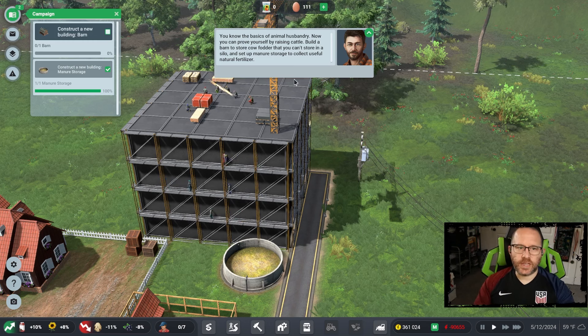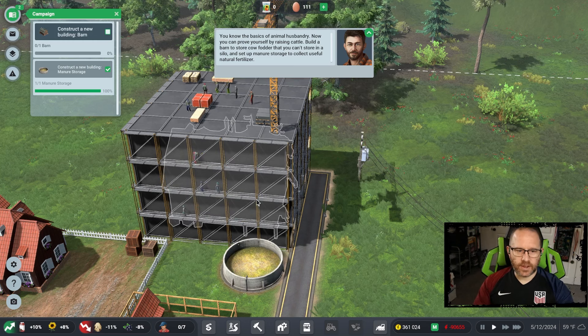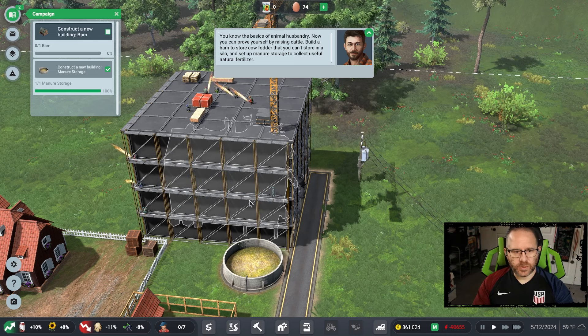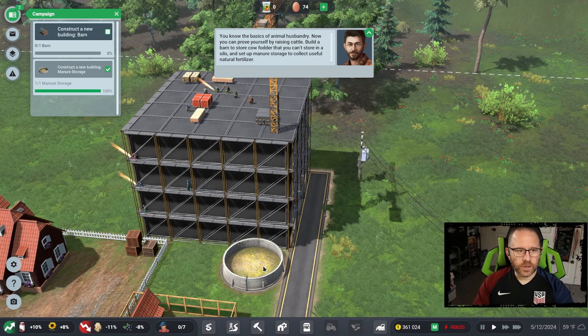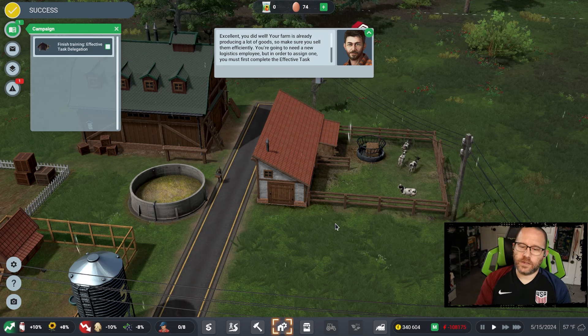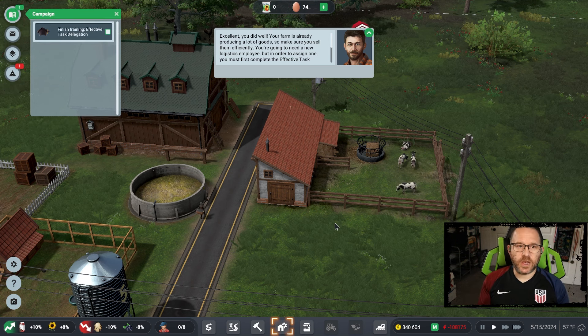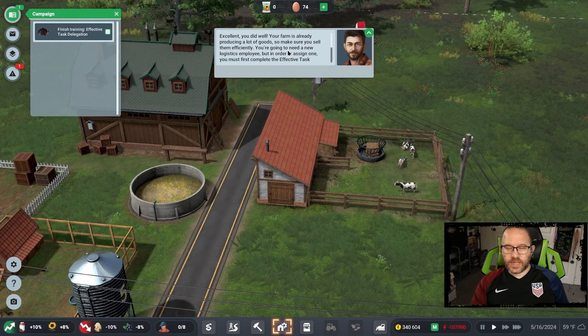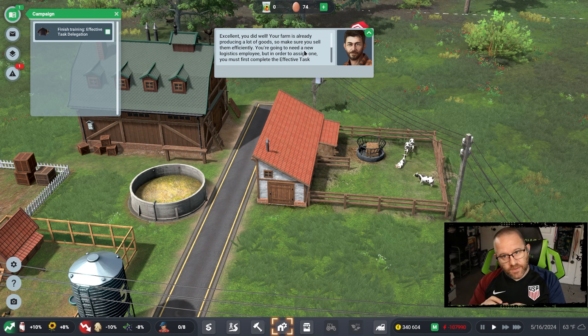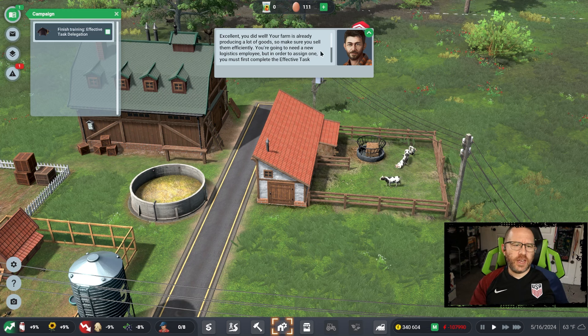The next task for animal husbandry is to raise cattle, beginning with a barn. From the construction you can see the outline — it's nearly complete — and we also have our manure storage. Just like that, we've got our dairy cows up and running. These are all fairly easy tasks when you've played previous versions. The game does a good job of only giving you what you need at the time and then opening things up as you go along. There's a lot of different options to click, and a lot to forget early on.